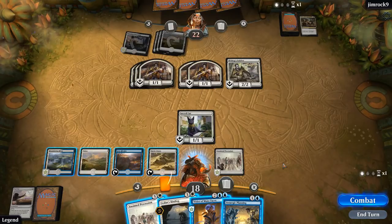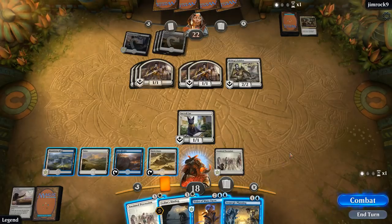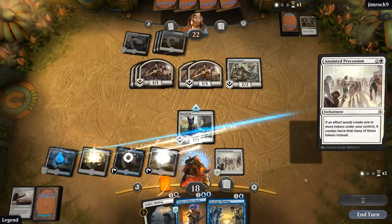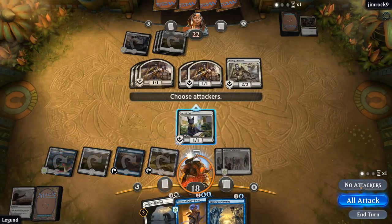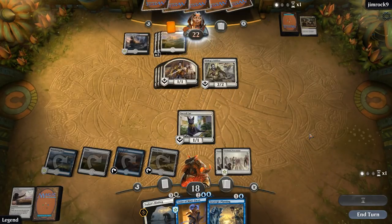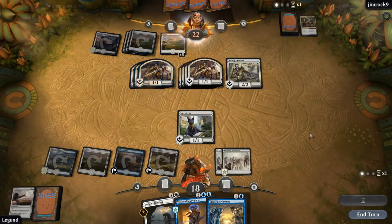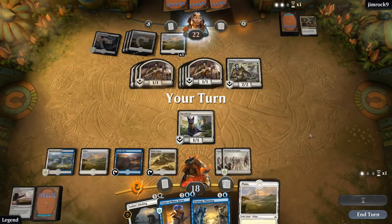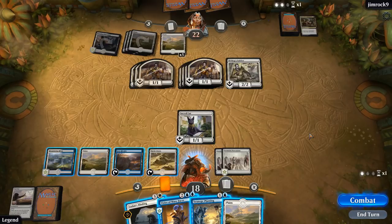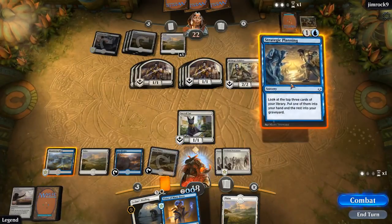I expect our opponent to play an anthem effect next turn, which is going to be pretty scary. Could just play another Anointed Procession to set up the Vizier, but Vizier is not even a token when we play him right now. I think it's between Procession and Planning — I'll go with the Procession here. That way if we draw or find more Sacred Cats with Strategic Planning, we might be able to string something together. Opponent keeps making 1/1s, but they're still not attacking us — they may be setting up to attack for lethal in one big turn, so I think we're just Strategic Planning.